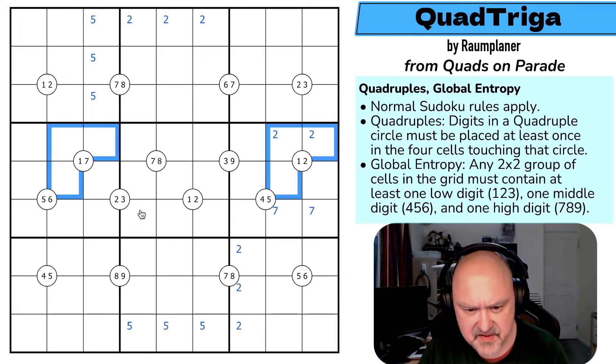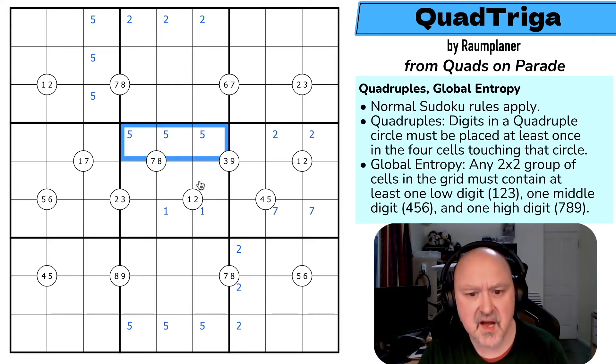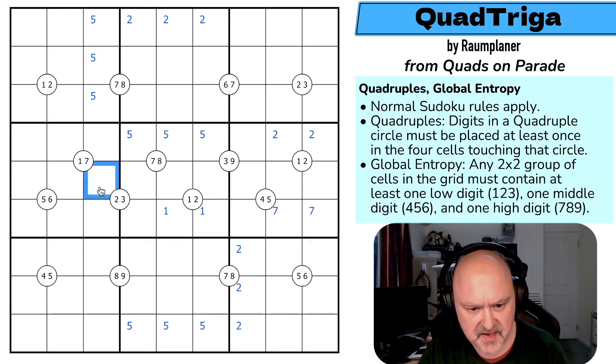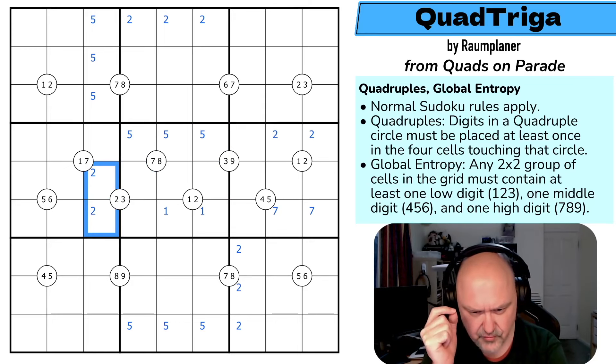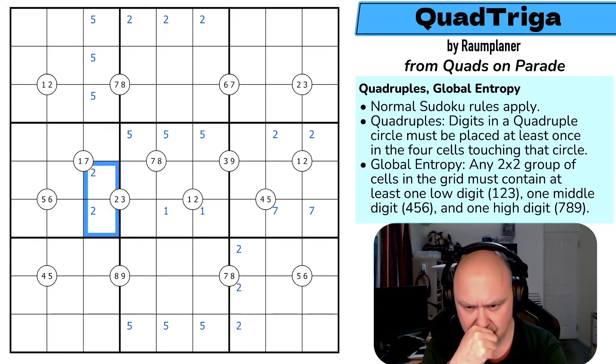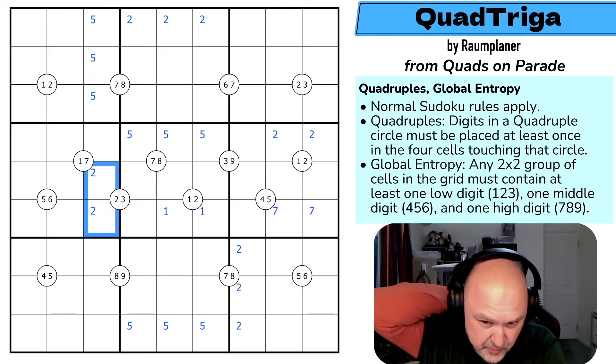One is in here and in here, so one is down here but it has to be on the quadruple. I don't think this is the way I'm supposed to start this puzzle. Five here and five here puts five in one of those. Two in here means I can't put two on this quadruple, so two is in one of those two. These deductions are true but not helping — none of them are really pointing at other quadruples to give me anything.